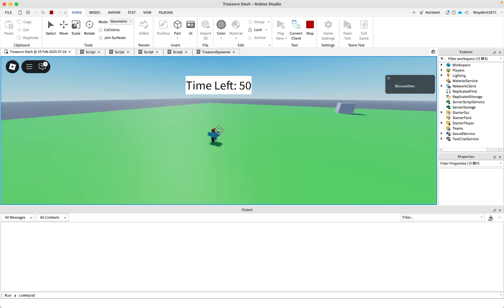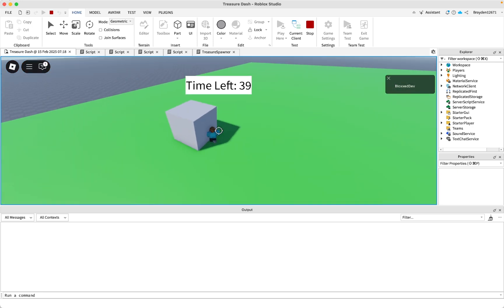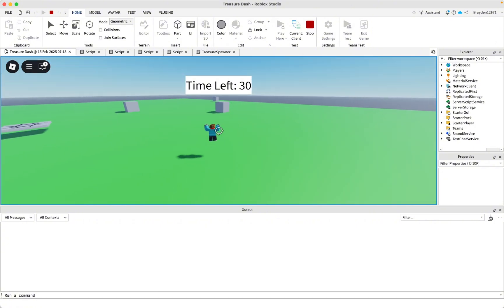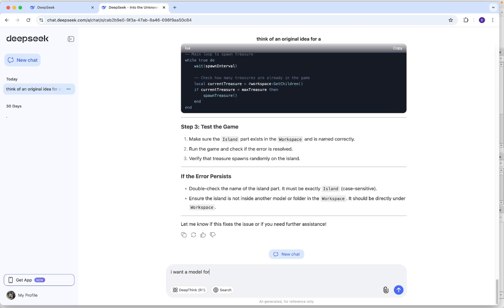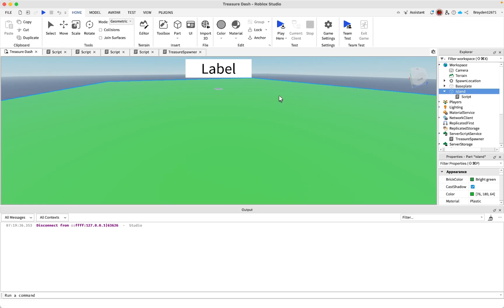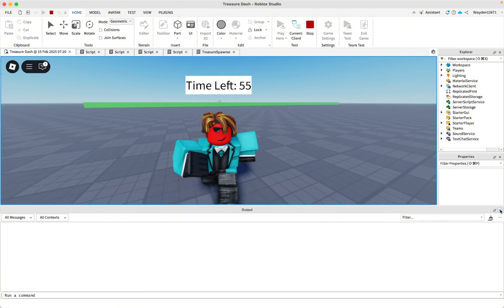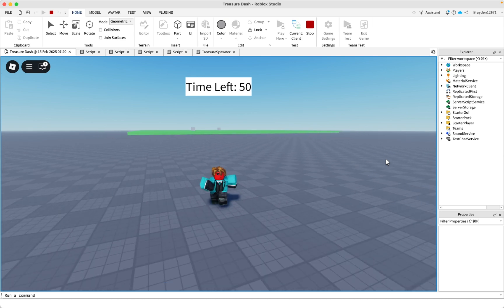The treasure is spawning and everything seems to be working. There's just one more thing to test, because the AI has done two out of three categories. Now I'll ask it if it can generate 3D models for my game. It said it can't directly generate a 3D model, but it is telling me how to make one myself — that's pretty cool, but it's just not what I wanted.